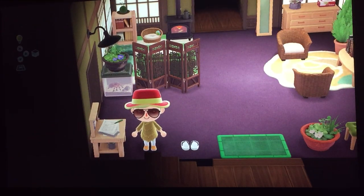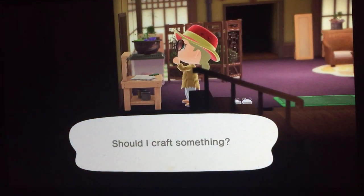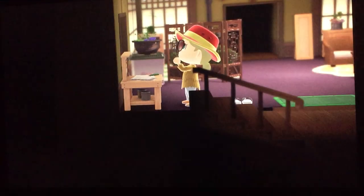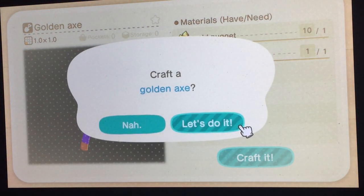We need the axe, and if I'm not mistaken I should have it in my inventory — yep, there's one of those axes. So let's just do it, let's craft this puppy! Let's craft it, people. And there it is — craftable. Let's do it now!